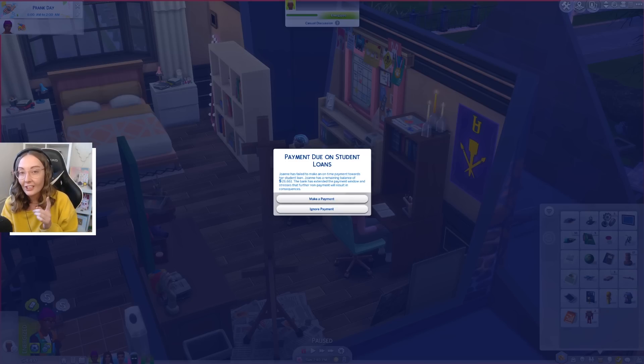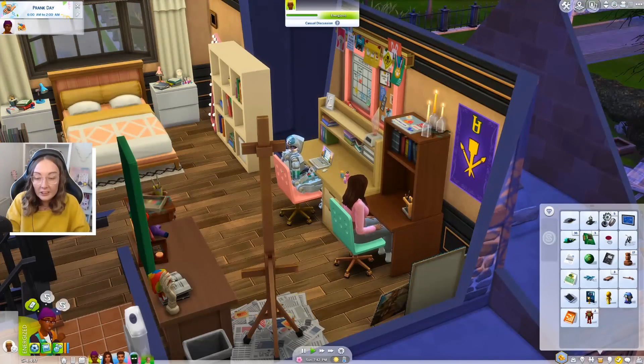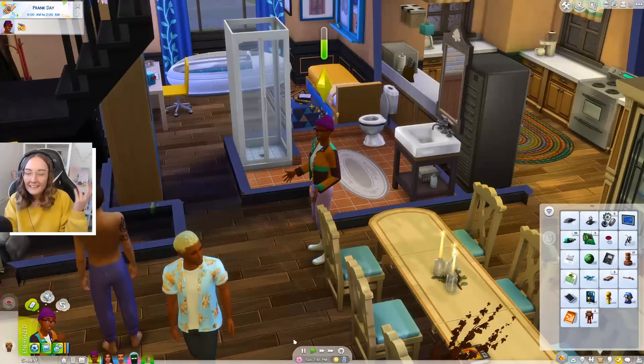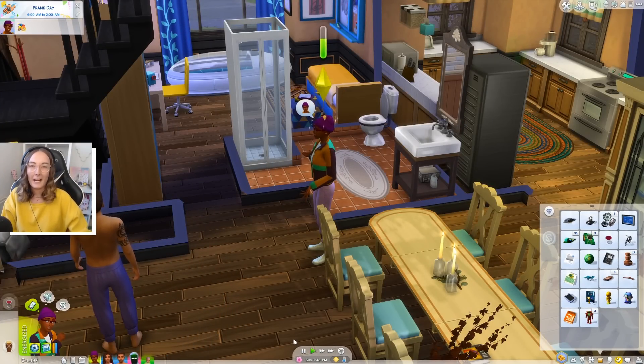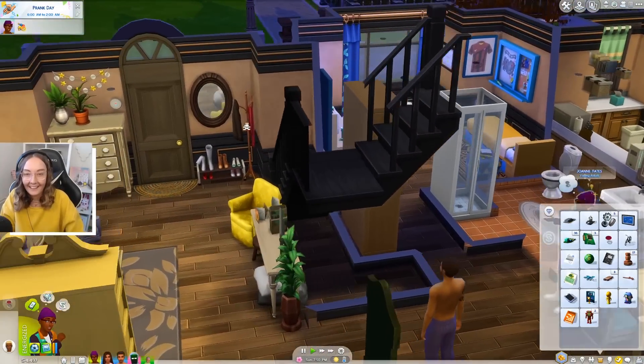You can actually receive the repo man, and that's super exciting because it's kind of an NPC that we haven't really had in The Sims 4 thus far. Playing university just takes me back to writing university essays - I talk like I would if I were writing one. But we're gonna ignore the payment, which is terrifying. We all know that when you finish university the last thing you want to think about is your student debt, so we're just gonna have Joanne ignore that.